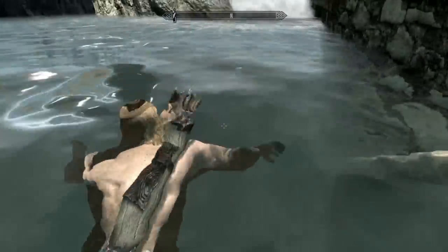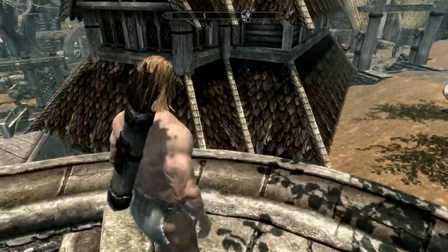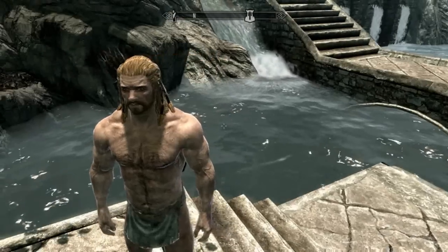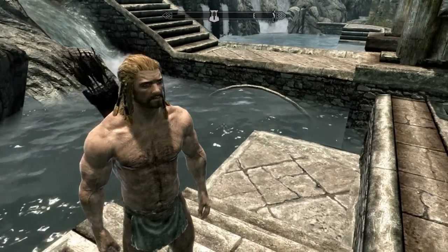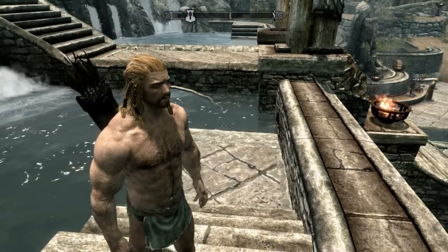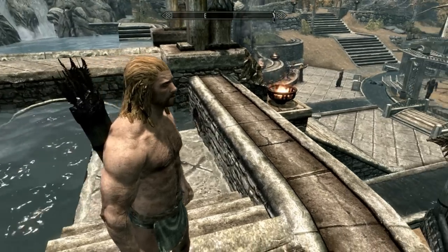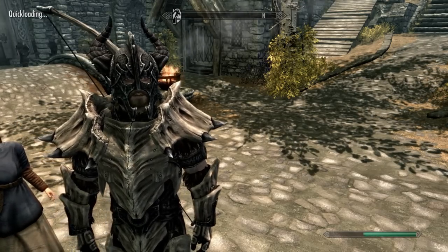When you have clothes on or armor on, you really can't tell the water droplets are there or falling. When you're bare-skinned you can see droplets coming from his chest and armpit area. It is early in the stages — I suggest you guys at least give it a try to see how it is.